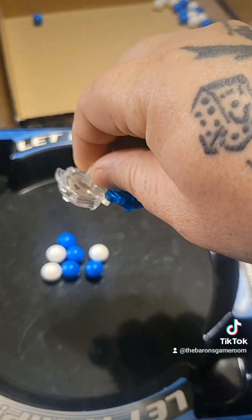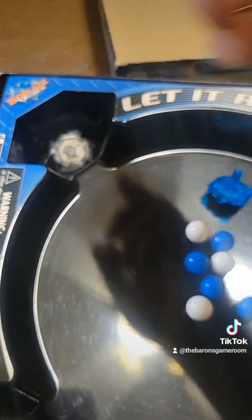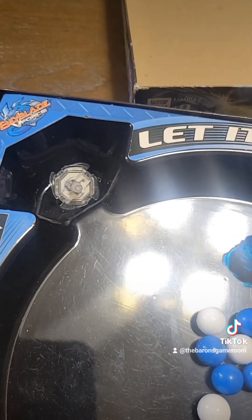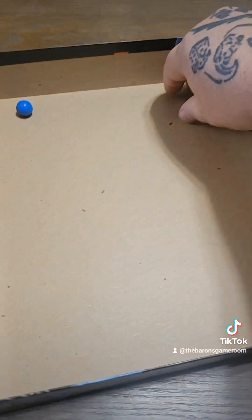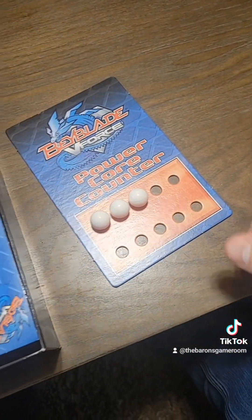There is one more thing: during fighting, you might end up knocking your opponent's Beyblade into one of your goals. If you do that, that immediately nets you two cores — put them off to the side on your score tracker, boom.